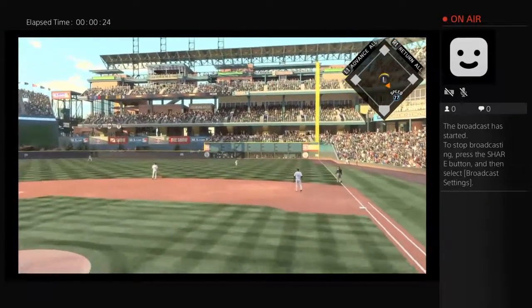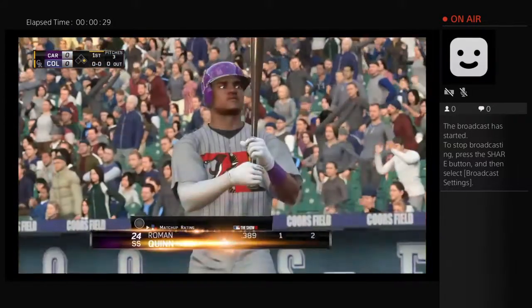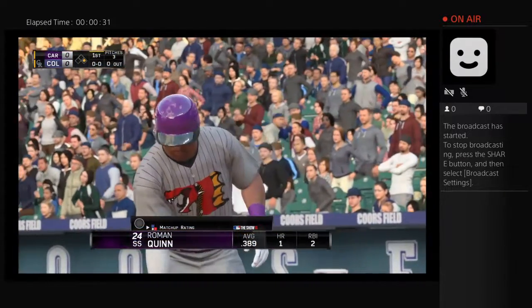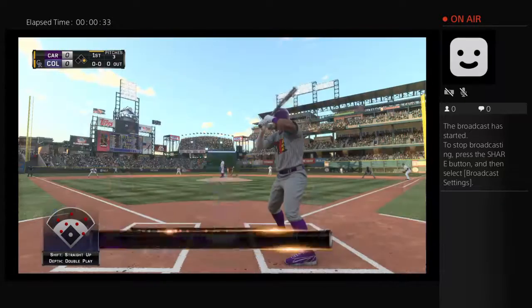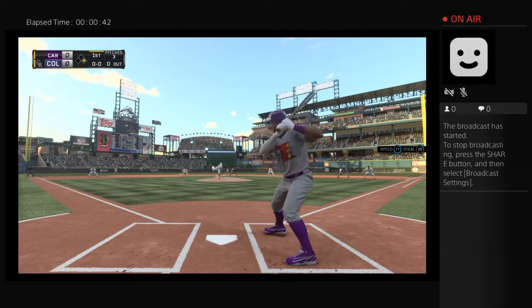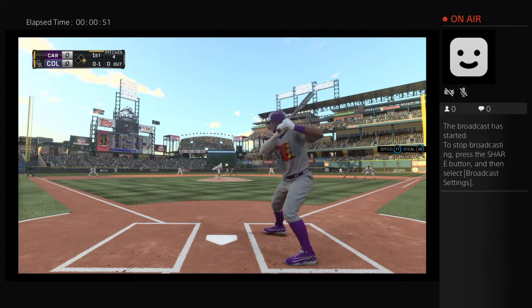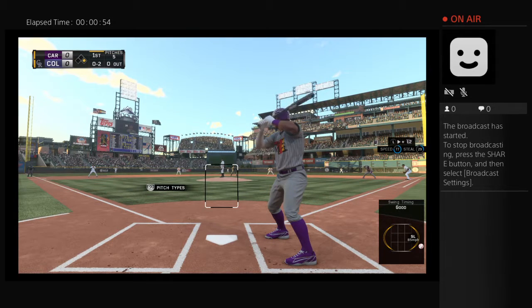This is pulled into right and a base hit, so the leadoff man is aboard to open up the ballgame. Number 24 stands in for the first time. He'll power in a fastball at 94 for strike one. That first pitch is going to be key all night long — if he gets ahead early with the fastball, that's when he can get tough to figure out, especially with the arsenal that he has.